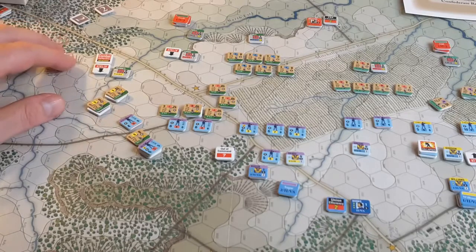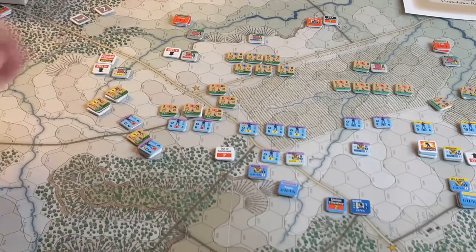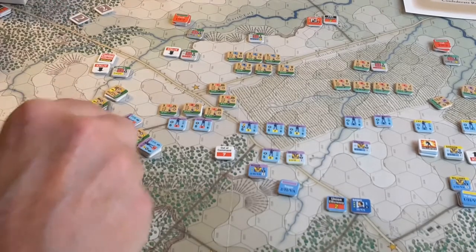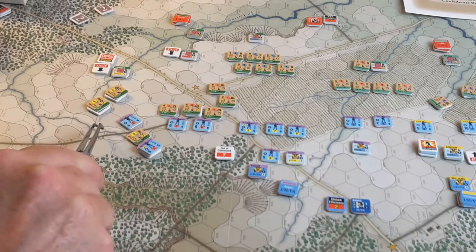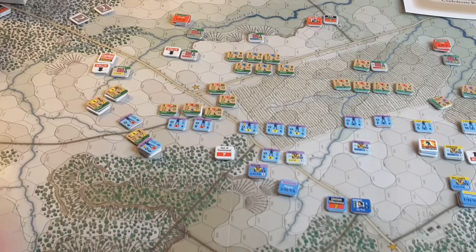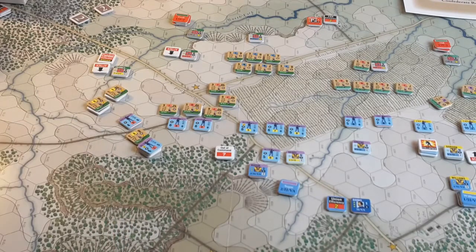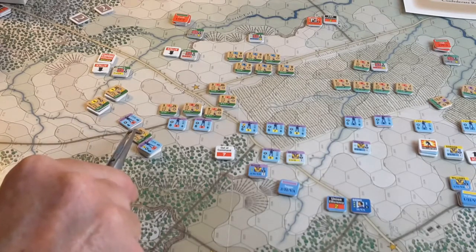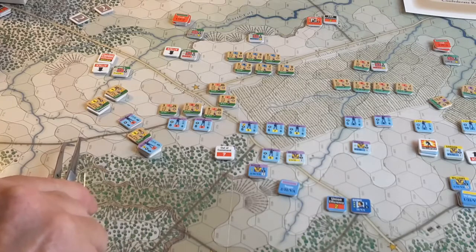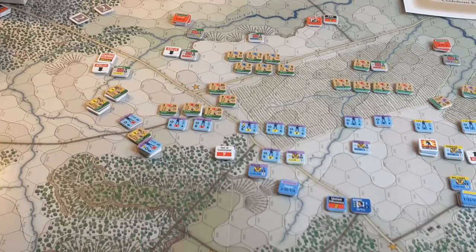That makes his brigade combat ineffective, so he gets a little marker placed on his brigade to show that, and he's going to be penalized. The basic penalty is that he can only take a maximum of two activations every turn, regardless of how many times his division activates — he's maxed at two. Another thing coming into play is one of his regiments is pretty much isolated, well away from the brigade commander, so he's out of command. That's a rough place to be for his brigade.